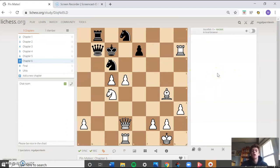This is our last mate in one — a little funkier. The key pin in this position is our rook on h7 pinning the pawn on e7 to the king on c7, so that pawn cannot move at all. The answer is pawn d6 — checkmate! I absolutely love pawn checkmates. Our knight and pawn cover the escape square on b6, our bishop covers d6, d7, and c8, and the pawn on e7 cannot take back because of our awesome pin.